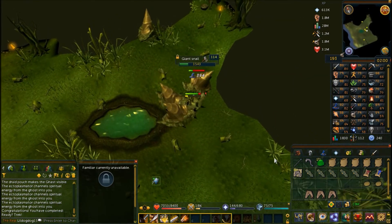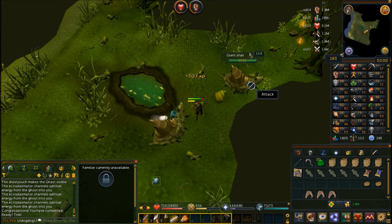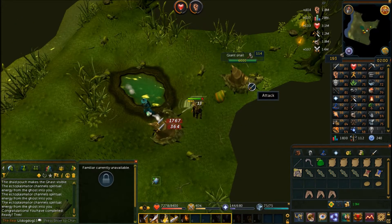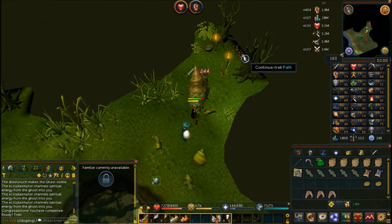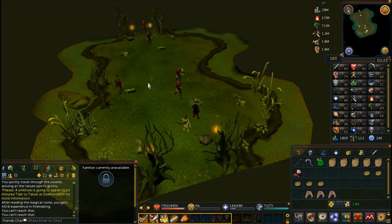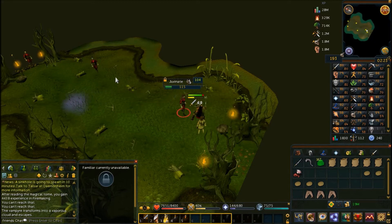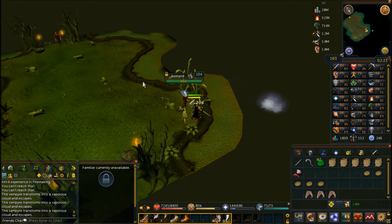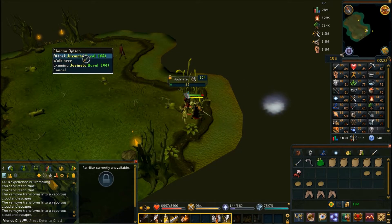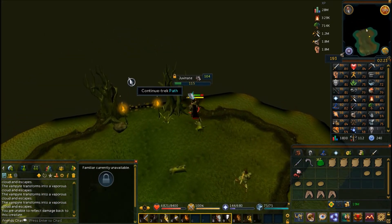The giant snails are the highest level monsters you'll encounter — the number and level again depending on the path. Just fight them, use AOE abilities if you can, and continue your trek. For vampire juveniles, make sure you're using your silver weapon. The number and level of enemies scales with path difficulty; your silver weapon is required against vampire juveniles and fire watches if you encounter them.